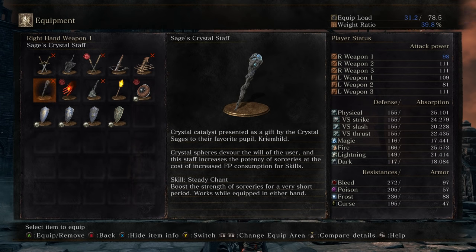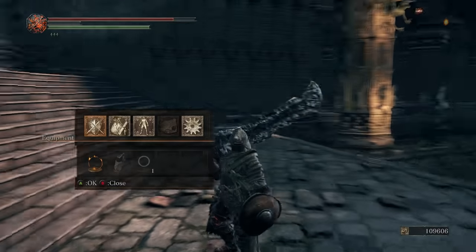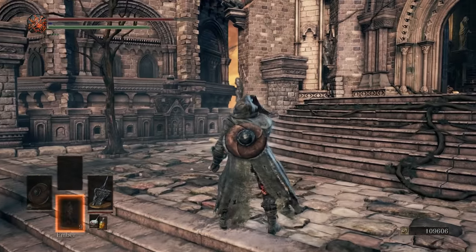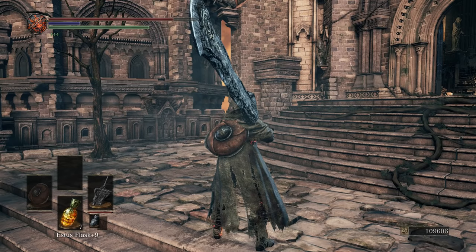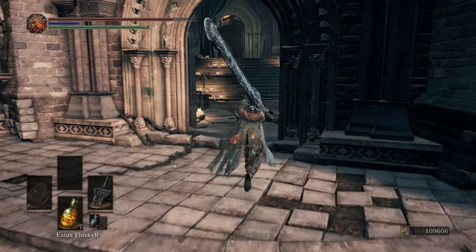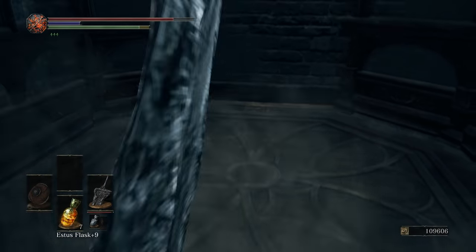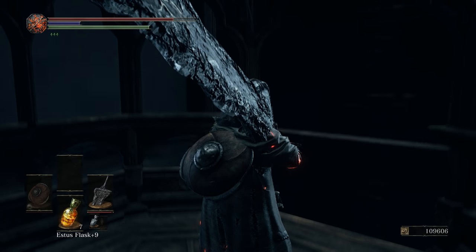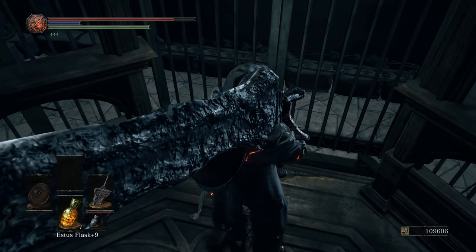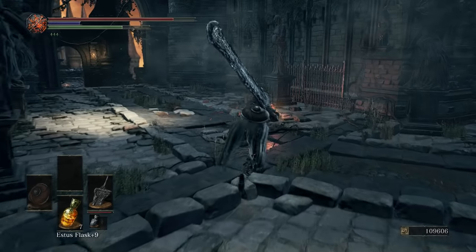Obviously, there's some issues with magic and scaling at the moment that are kind of tricky. So with the three guys dead, we're gonna go up here. This elevator will take us back to the original bonfire. We'll rest — we got 100,000 souls, we can rest up real fast. But we're not completely done with this area yet, still a little bit more to do. So we'll hit the bonfire, get our Estus, and then we're gonna take on some angels.